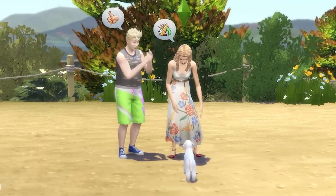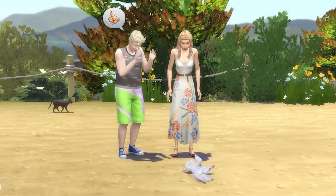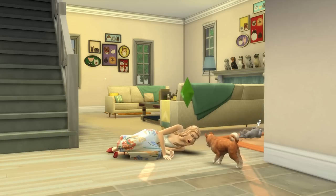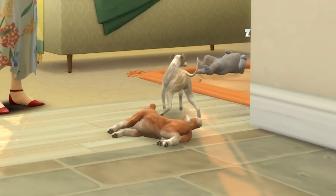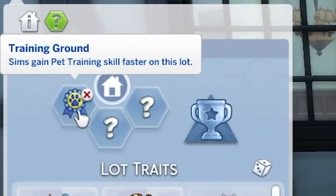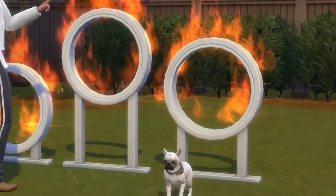Finally, when you max the pet training skill at level five, you'll be able to have your dog perform tricks for other sims, and on top of this you'll teach tricks to your dogs faster. From my testing, I believe it's around 25% faster. Also note that anytime you're using the pet training skill, consider adding the training ground lot trait to the lot that you're on, as this will help your sim to level up the pet training skill faster.